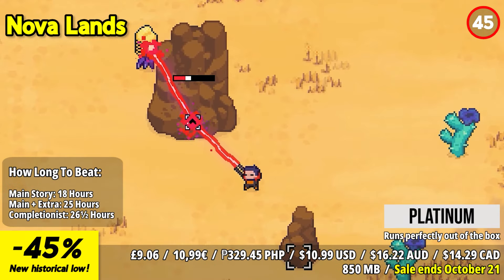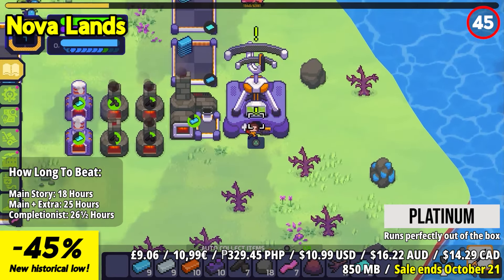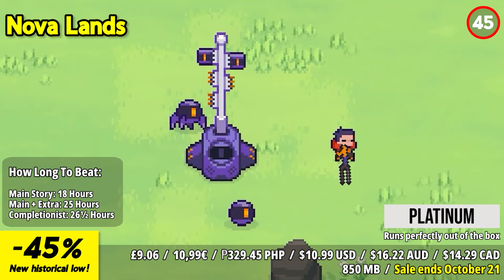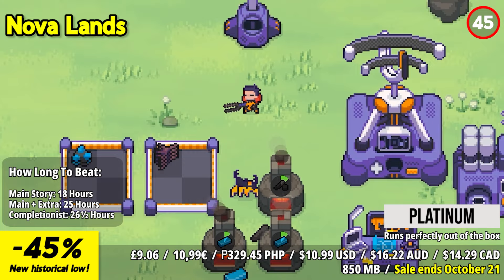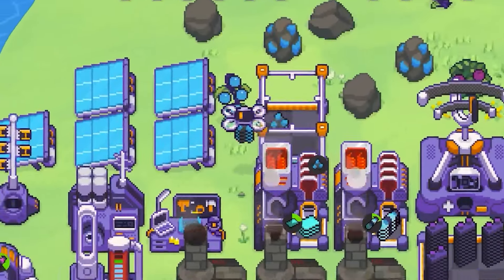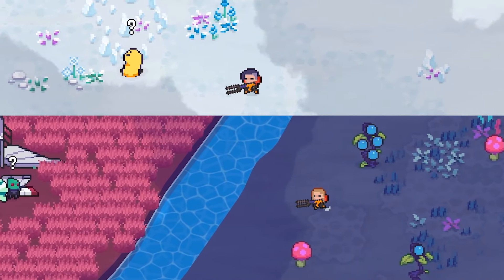Novalands is an enthralling adventure that transports you to a vivid and mysterious world filled with ancient wonders and hidden dangers. With its stunning visuals and immersive storytelling, the game immerses you in a quest to uncover the secrets of a forgotten civilization. The standout feature is its engaging world-building and exploration, offering a rich and immersive RPG experience. As you traverse diverse landscapes and delve into enigmatic dungeons, the game provides a wealth of quests, puzzles, and encounters. The real-time combat system allows for tactical battles, and character progression and ability customization add depth and strategy to the gameplay.